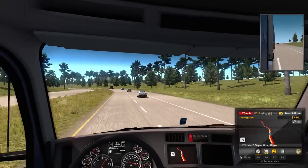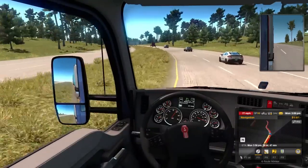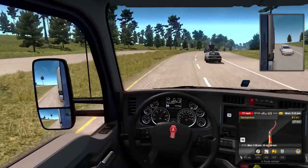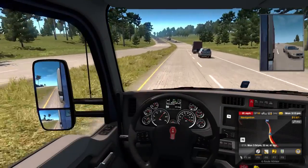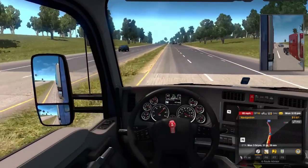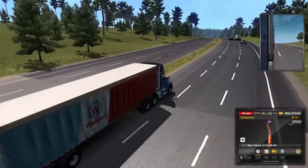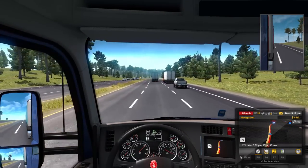Still looking at these rolling hills, curious to see what the in-game version of Nashville is going to look like — that'll be interesting. 45 in-game minutes to go, which is not very long at all. Very soon we should start seeing signs — yep! We should start seeing signs for Nashville, our destination.